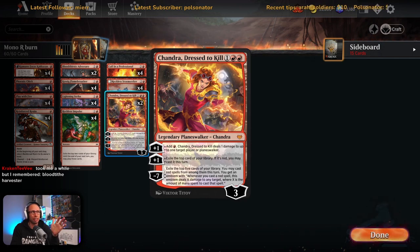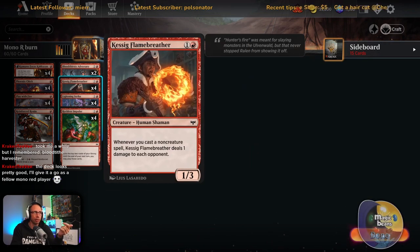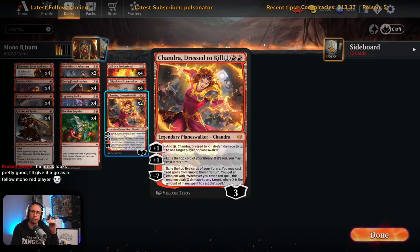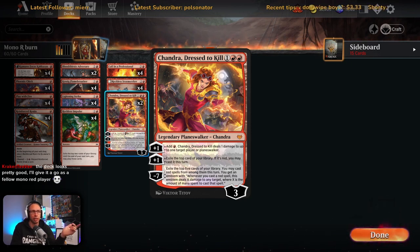Chandra, Dressed to Kill — could see this as a four-of. It's occupying a similar slot to Bloodthirsty Adversary. The most common line is playing it on turn three, plus one for a red mana. If you've got a Kessig Flame Breather: turn one Kumano, turn two Kessig, turn three Chandra — you're pinging for one off Kessig, pinging for one off Chandra, and hopefully playing a Phoenix Chick or Reinforced Ronin on top. I've managed to minus seven it once, which is always a game ender.